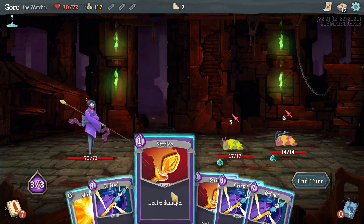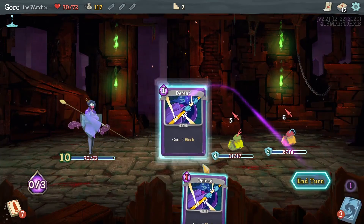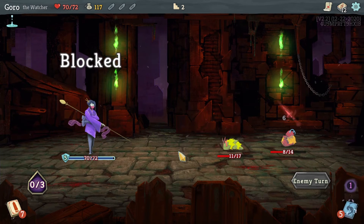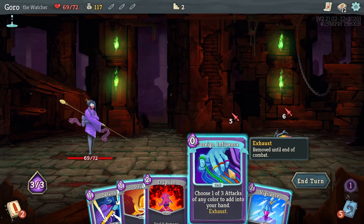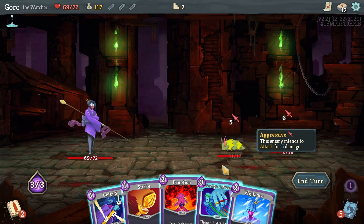Next enemy — these caterpillar guys can be annoying because when you hit them they curl up. What I did there was damage both of them so they'd use their block ability. After every turn, both the player and enemies lose any remaining block — so if you have 12 block and the enemy does 6 damage, at the end of your turn you have 6 block left, but it goes away after that.